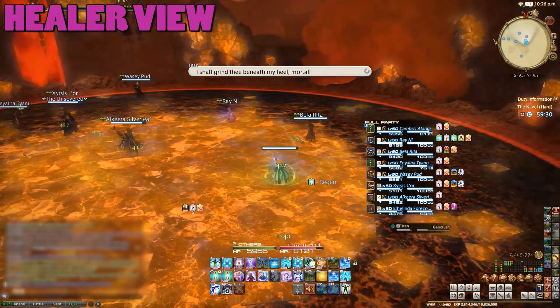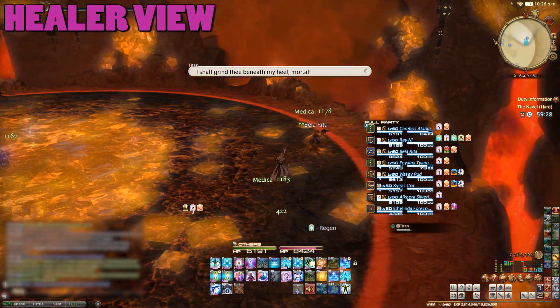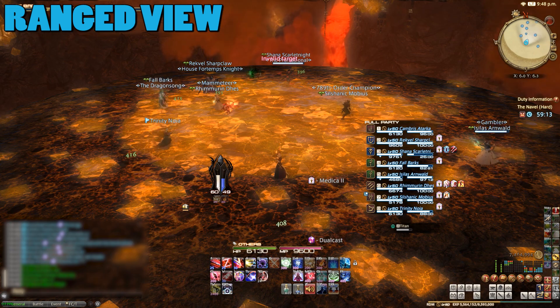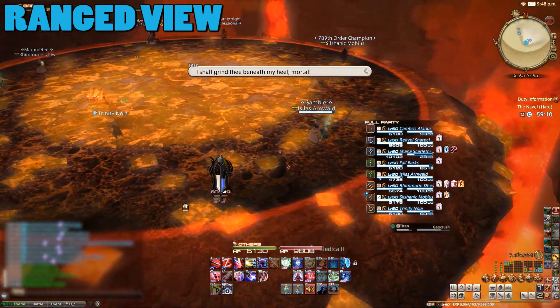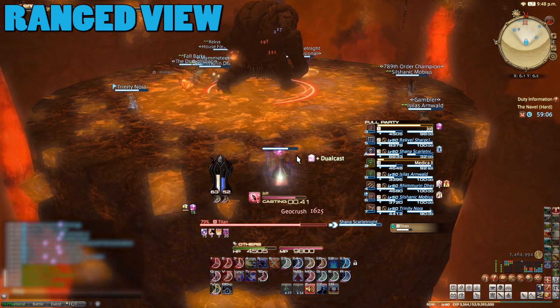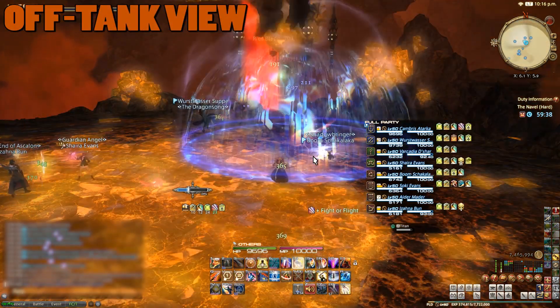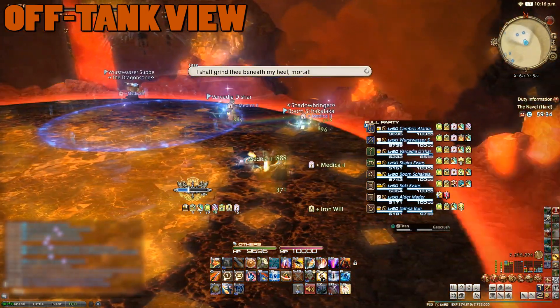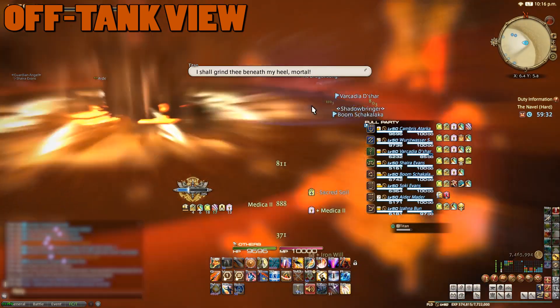It wouldn't be Titan if he didn't break the floor. Titan will jump up into the air and a ring will appear around the edges of the arena. When Titan lands using Geocrush, everything on the outside of the ring will be destroyed, so make sure this isn't you. You'll take more damage from Geocrush the closer you are to the middle of the arena, so just hug the inside edges of the ring.